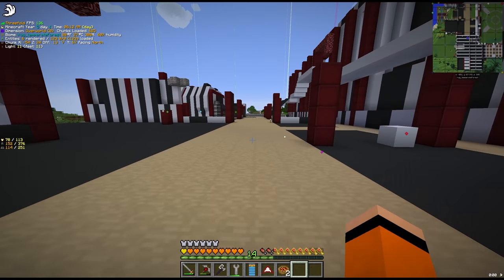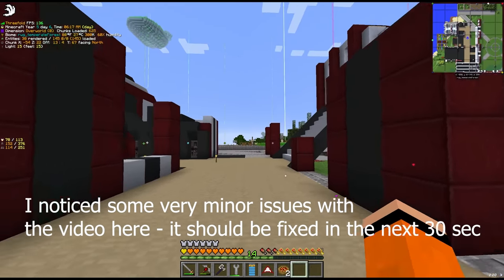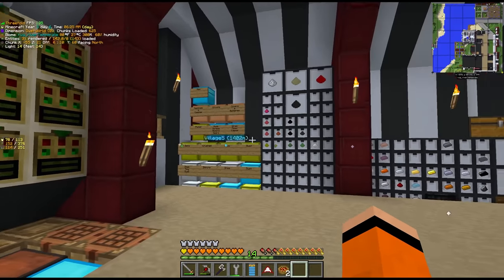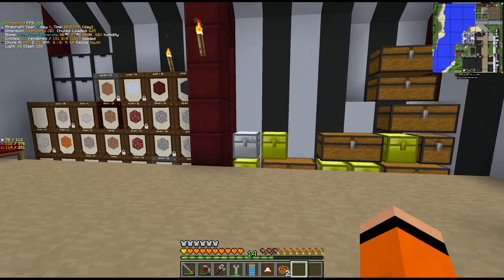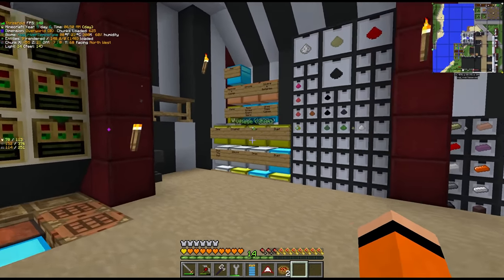So here we are - smeltery out of the way and I've replaced the concrete here to give us the run speed bonus all the way down. This is our new storage solution. Of course it's always in a state of change, you know how this game can be. This is the next iteration of our storage, but I left plenty of room for us to expand and this will probably last us up until we get to Applied Energistics.